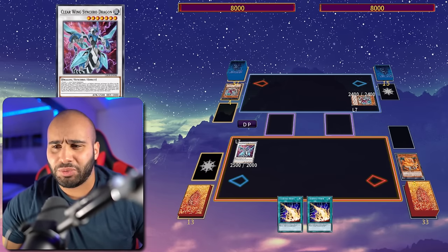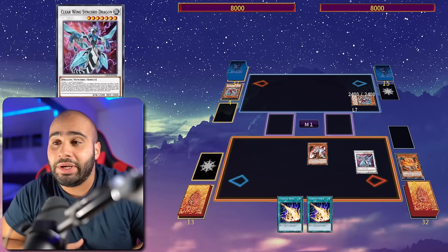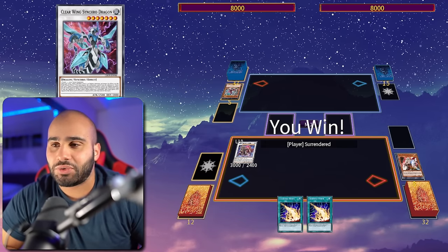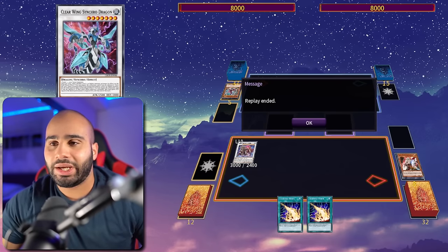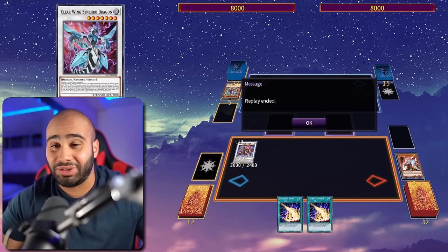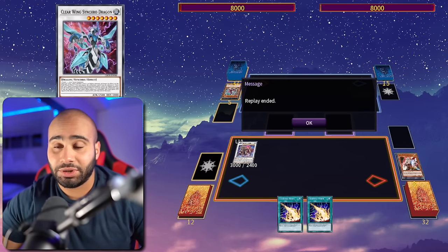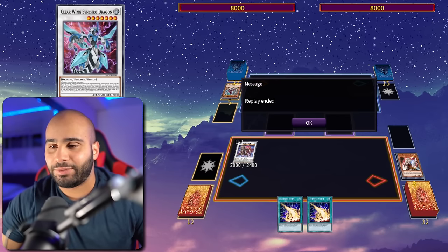I'm not really in topdeck mode because I can draw literally anything here and win - even a level 3 hand trap, then go into Baron and destroy. Next turn I can also revive back my Tenpai Dragon monsters. I only needed one Tenpai Dragon to do all of that, and it was not vulnerable to any hand trap. Hieratic Seal into Clear Wing that can negate a bunch of times - pretty oppressive and I'm a big fan.